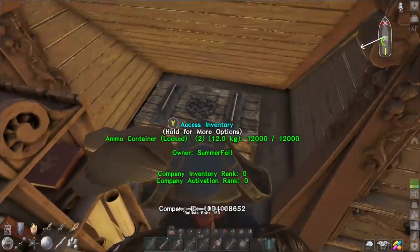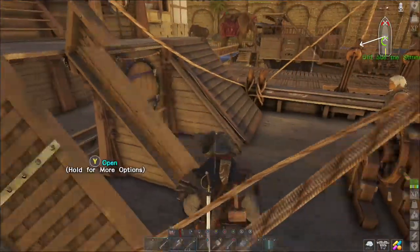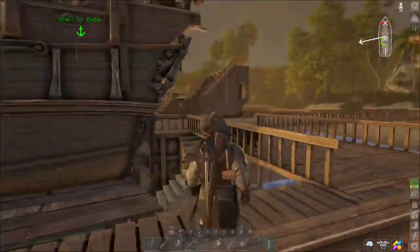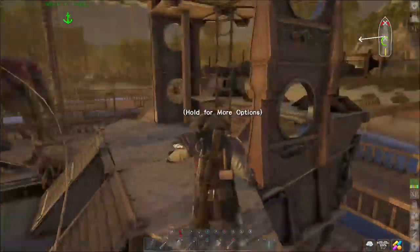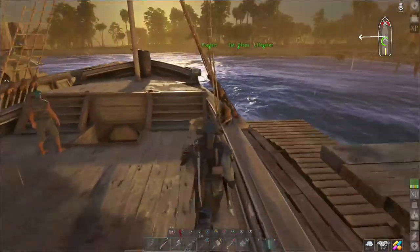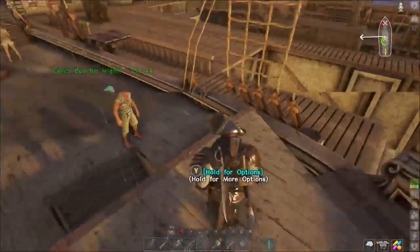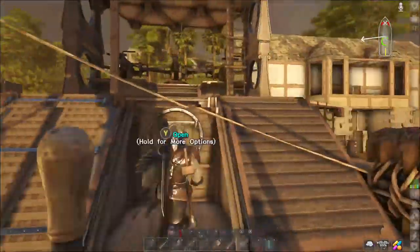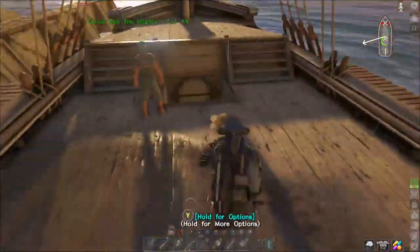We've got an ammo box with ammo in here ready to go. This boat actually is a combination of ideas from maybe four different videos I've watched — I've been trying to coordinate different ideas from other people's content. Some of this design is something I learned from playing with HC, and part of this design here was from a video by somebody — I think it was ibeasley or something like that.